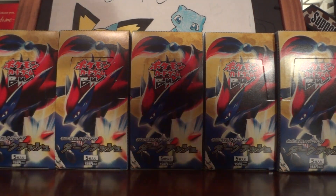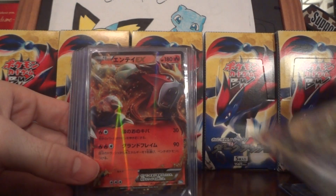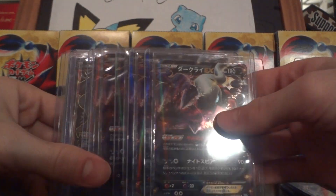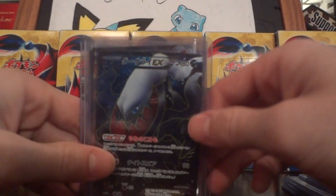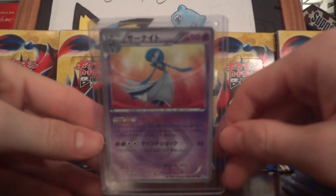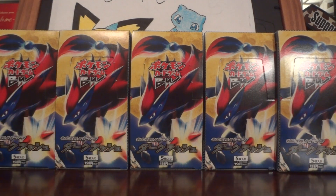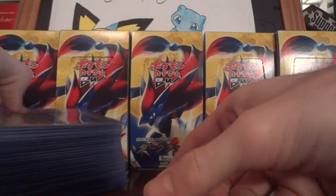For my Ultras: two Raikou, Tornadus, Entei — I think I got like five. Yep, five. Five Dark Rai EXs. Dark Rai Full Art, Entei Full Art, and the amazing Garchomp or Shiny. Wow — amazing. Overall, this was probably the best set of boxes in Japanese I've ever opened.